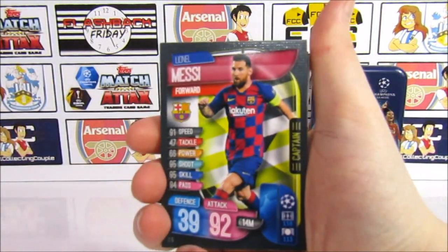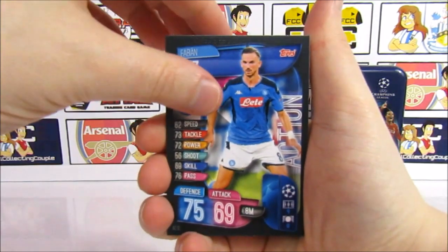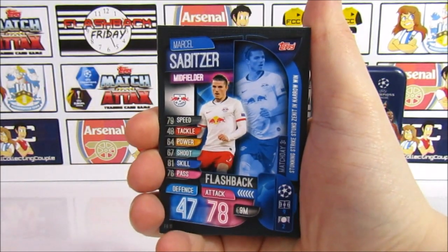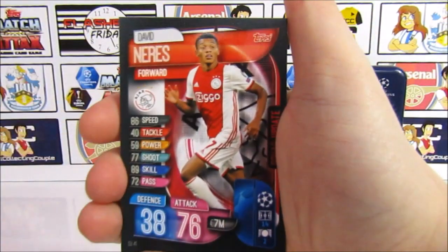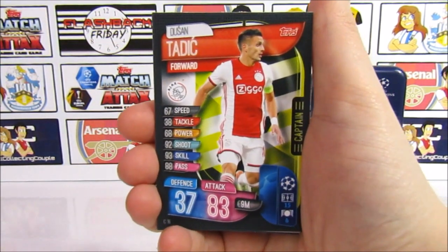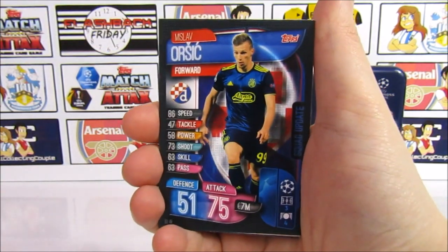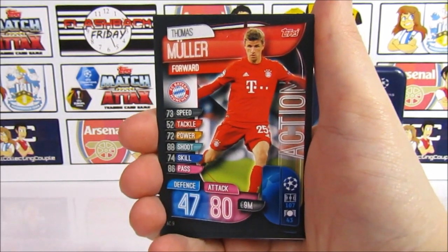We start off pretty strong — we have a Messi captain card, then Casawa, Ismaili, a Ruiz action card, Zherkov, Davies, Ramos captain, Alexander-Arnold rising star, Aurien, some flashback cards — I love these flashback cards — then Mount, Neres, Diong action card, a Thiago silver captain, another captain in Tadic, rising star Fatty, Merit rising star, Baumlingarda, Mendez action card, an Orsic, and Ederson club hero — our first club hero for the tin.